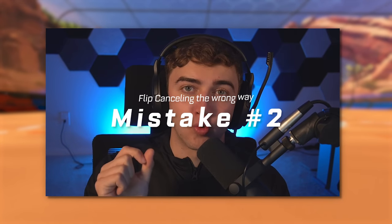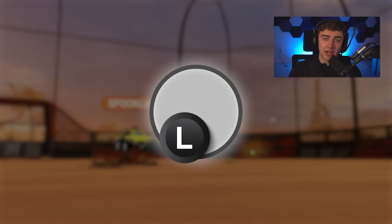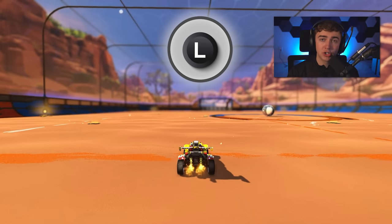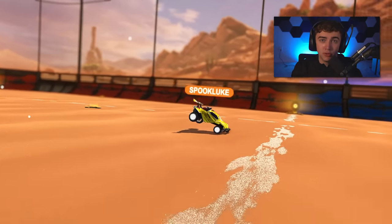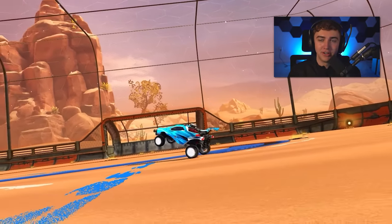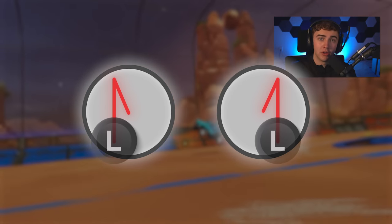Mistake number two is flip canceling the wrong way. After you do this flip, the final step of the speed flip is you want to flip cancel down and in the same direction you did your initial flip. So for example, if you're speed flipping to the left, you want to push slightly up and to the left and then slightly down and to the left when you cancel. This is going to make sure your car does a smooth spin as opposed to nose diving into the ground and doing a reverse half flip motion. Make sure your flip cancel matches the direction of your speed flip and doesn't go the other way.